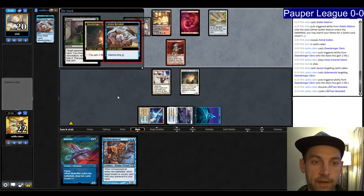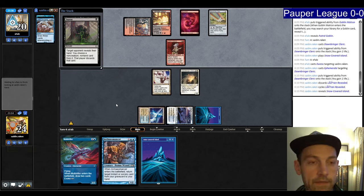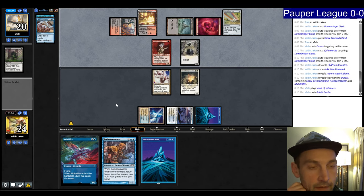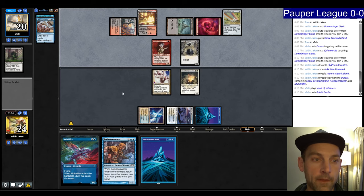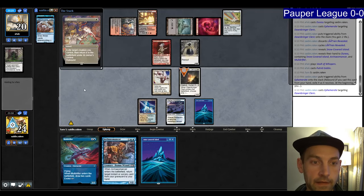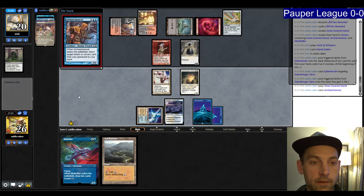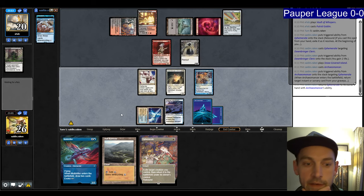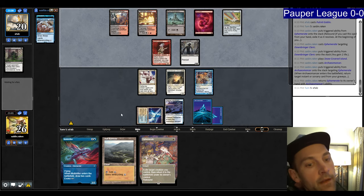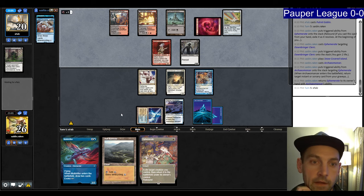They waste a card on Duress and play a land. Could combo off but they play Futured Goblin — looks like they don't have it yet, four cards in hand. We Ephemerate the Cleric, gain life, play Arcane Answer, get back Ephemerate. Plan is to cycle for an Island and then play the Moldrifter holding up Ephemerate. They cycle Unearth, play a land, then cast Impulsive Pilfer. We cycle for an Island and Ephemerate the Arcane Answer, getting back Preordain.